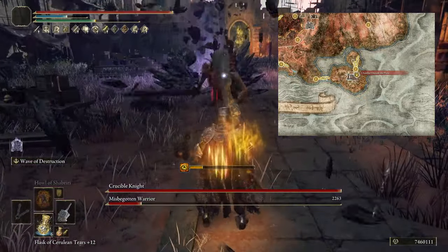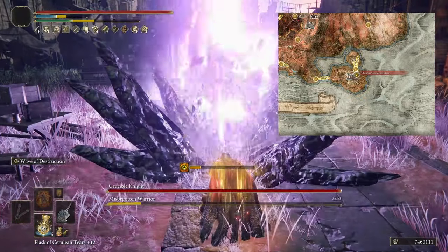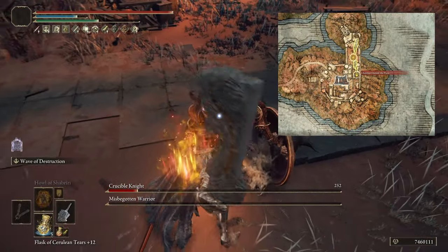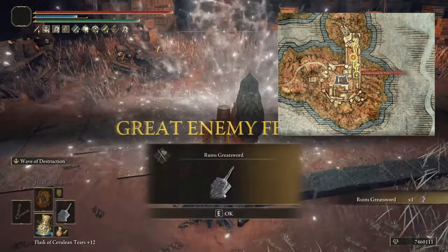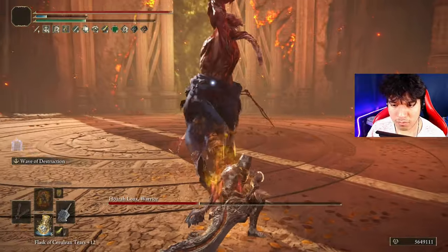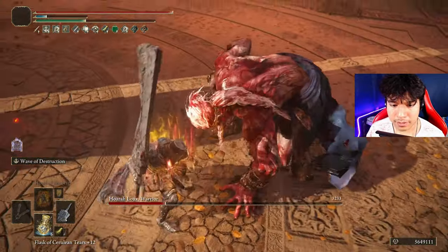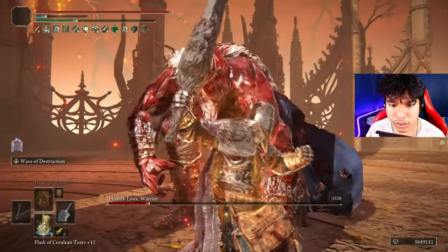You can obtain this weapon very early after defeating the Misbegotten Warrior and Crucible Knight Duo boss fight, which is located at the Red Mane Castle plaza in Caelid and is only available before activating Radahn's festival or after defeating Radahn. Despite being such an underrated weapon, if it's used under the right setup it can be one of the most powerful and fun strength weapons you can find in this game.